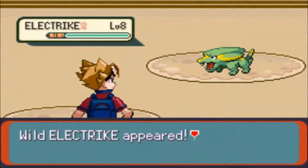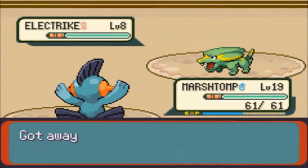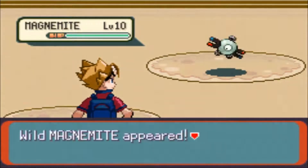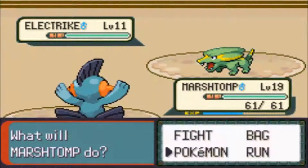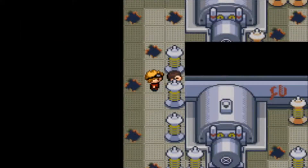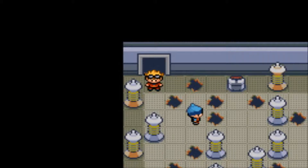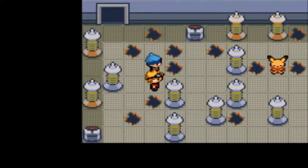The fat guys in here — the big white guys with the brown hair — those are the ones that will battle you. Everybody else won't really battle you. Every three steps is a battle. That spray-painting guy called himself badass. Okay, this is where Pikachu is. You see him just waiting to whoop my ass? And this is the gym leader.